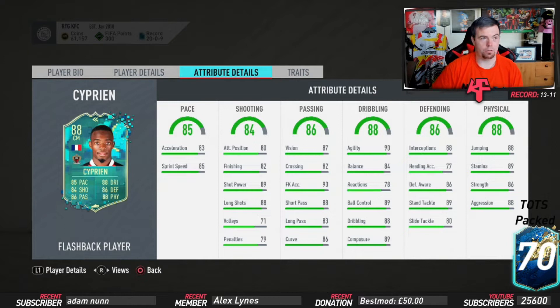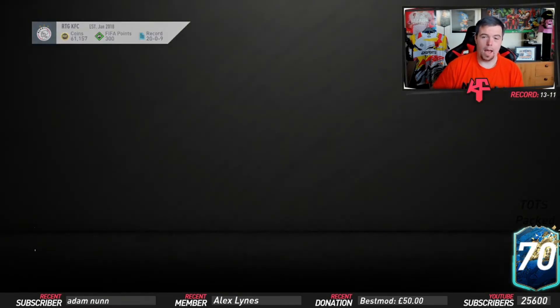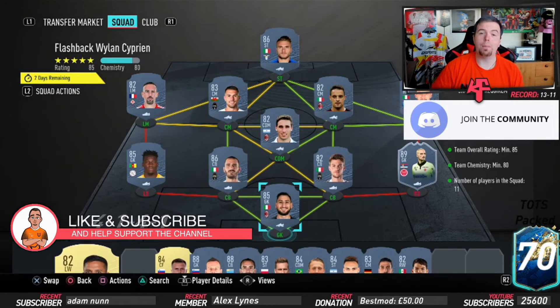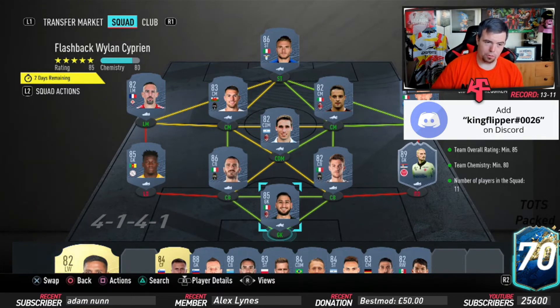As long as stamina is around 90 or upwards, it's going to be a decent card — and as I said, this card overall is OP and it's only one SBC to do, which is actually pretty cheap. Just a note: these are FUTbin buy now prices. Bids and snipes will always be cheaper, and prices will fluctuate — this has been out for about an hour and 15 minutes.